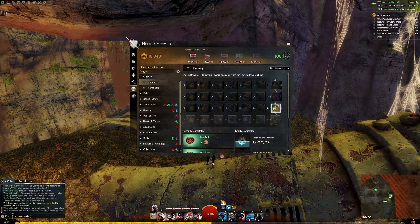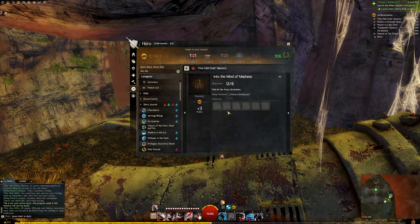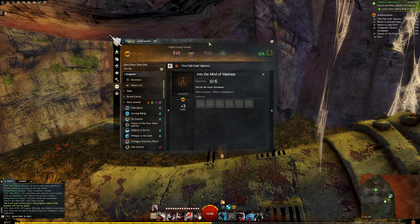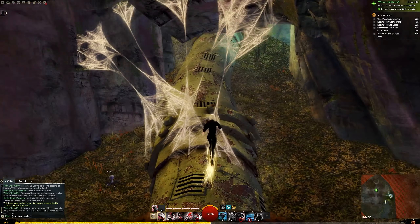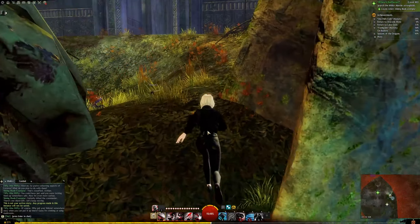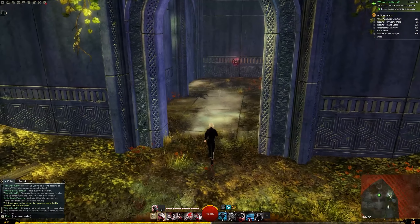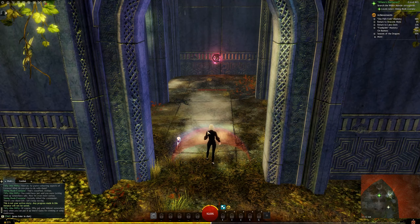There is another achievement in here called Into the Madness, where you have to collect these books. We already passed one — actually it's deep within the underwater area. I'm going to link an image in case you'd like to try and get them yourselves, but they're actually really tricky to see. So I've made an entirely separate guide for them. I just wanted to note them because they are in this story instance.